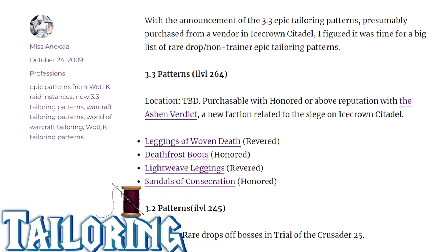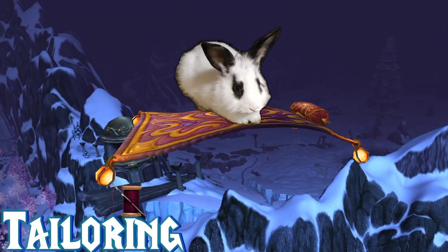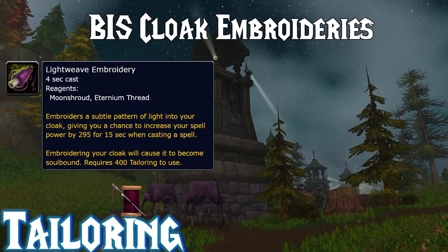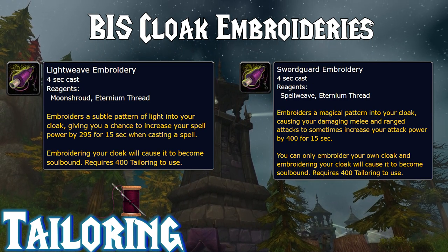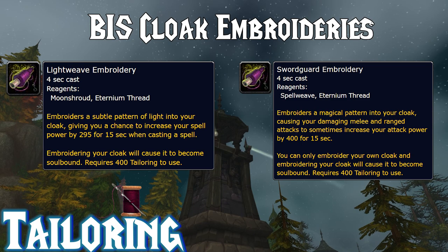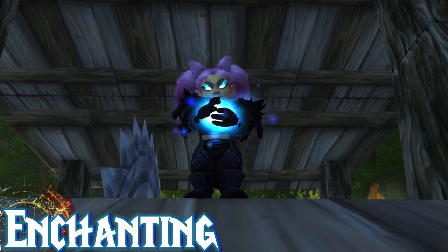Next up we have Tailoring — another very profitable profession with lots of BOE epics to craft, and of course don't forget the flying carpet mount, which is just so cool. The profession bonuses here are the embroideries: Lightweave Embroidery gives 295 spell power for 15 seconds every 45 seconds, while Swordguard Embroidery offers 400 attack power for 15 seconds every 45 seconds. There are strong numerical arguments that Tailoring is BIS for spellcasters like Affliction Warlocks and Shadow Priests, because of how procs can be snapshotted to get longer durations. I posted a Reddit article explaining snapshotting — check it out in the description below.